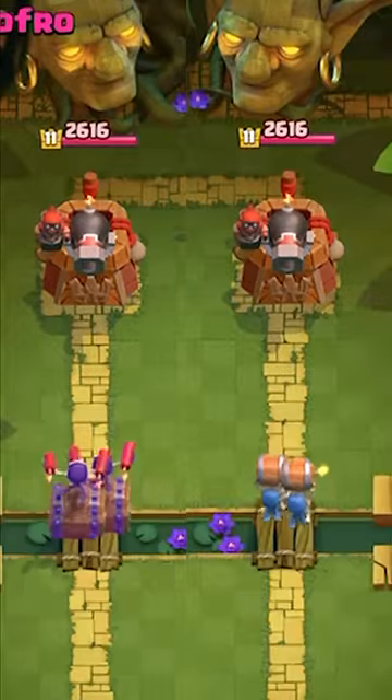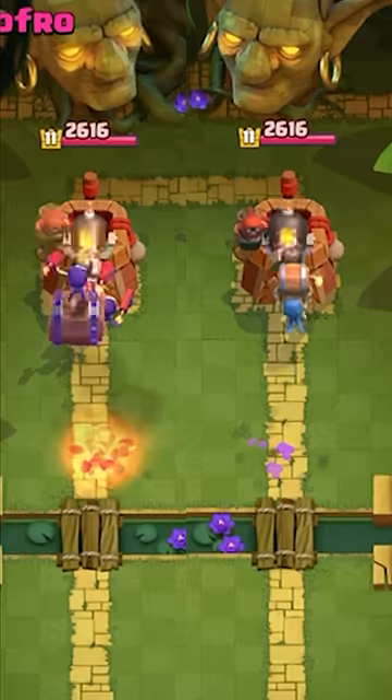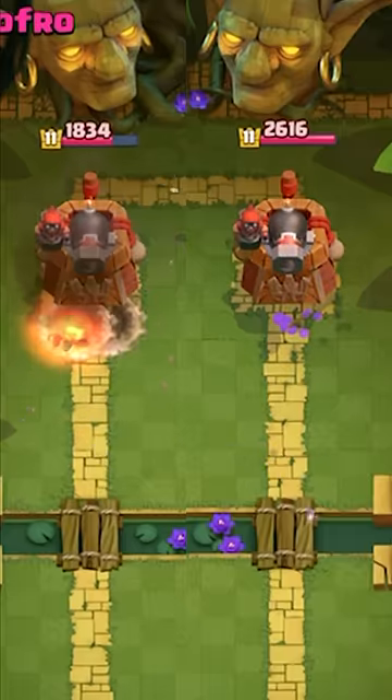Next, they are going up against a Cannoneer. The Cannoneer can fully counter the normal Wall Breakers, but the Evolved Wall Breakers do connect.